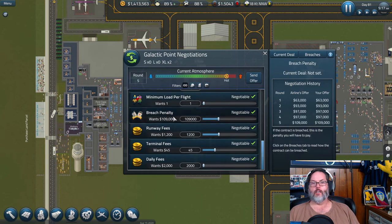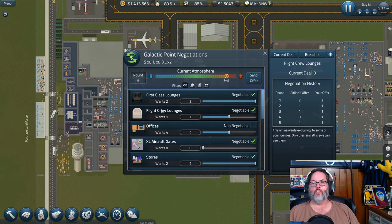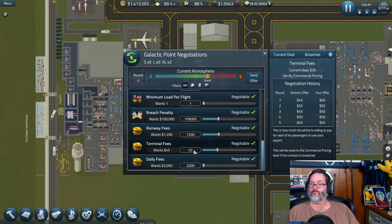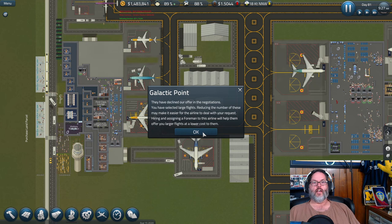Let's take a look at what we're dealing with again. If I give them less on the runway fee but more per passenger, we might come out ahead there — two flights will push around a thousand passengers which makes up for it. Let's send the offer. They have declined our offer.